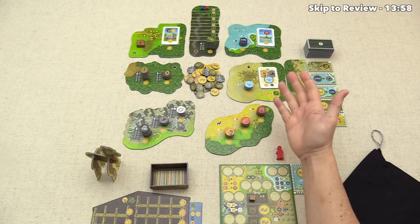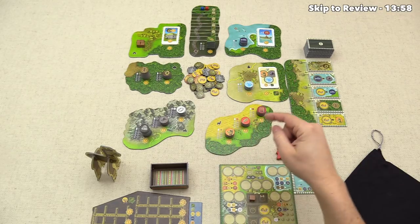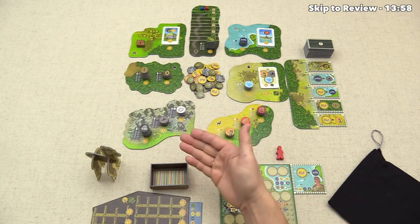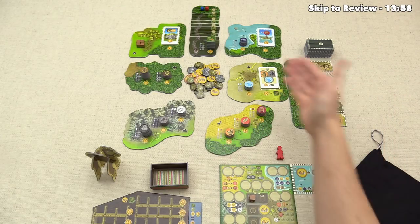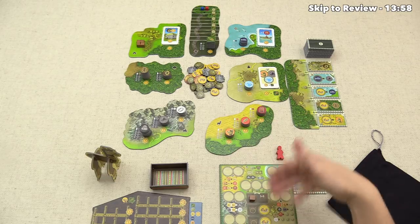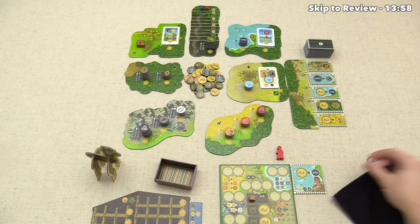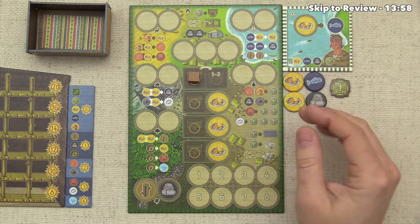Here we have the game fully set up for two players. We have the seven different location tiles that are randomly distributed in the middle of the table. On each one, we have a bunch of resources, and the number differs depending on the player count. Over here we have extensions that can be purchased from the market. Down here we have our player area, warehouse, discard cart, and our bag, which we're going to put a lot of tokens into.